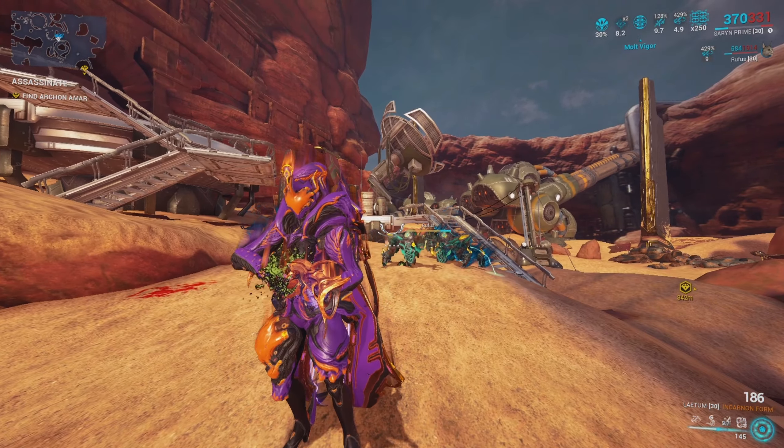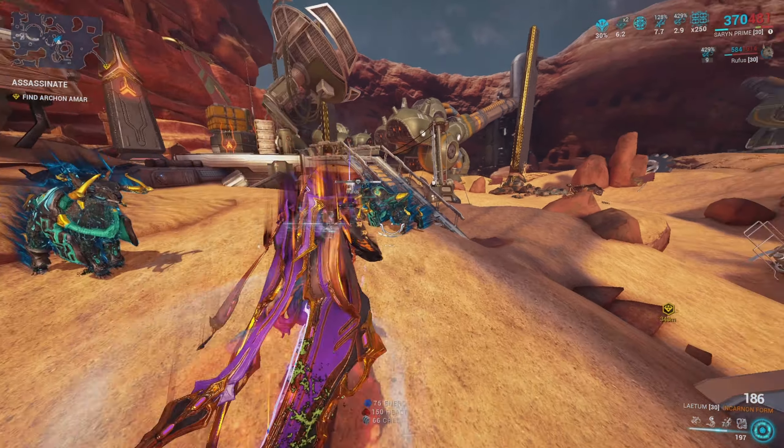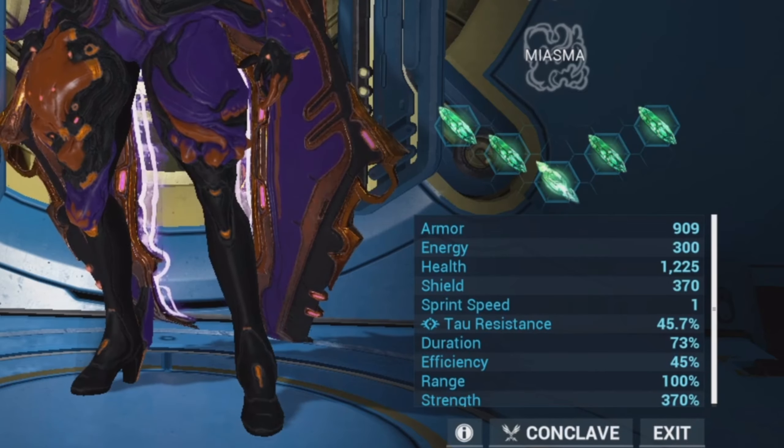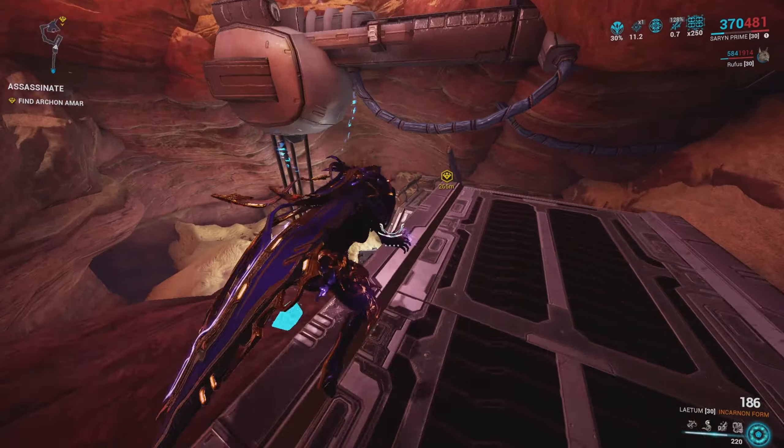To get even more of a damage bonus out of these abilities, we need to increase our ability strength. For this build I'll be rocking 370 ability strength.